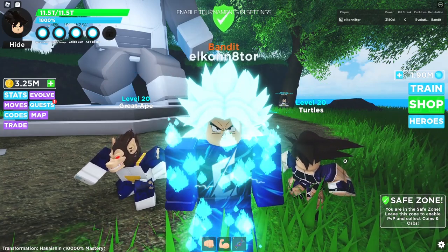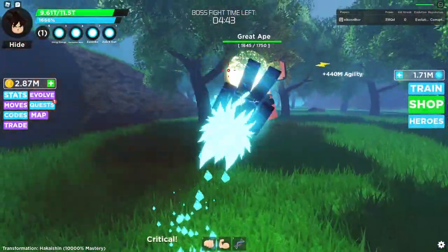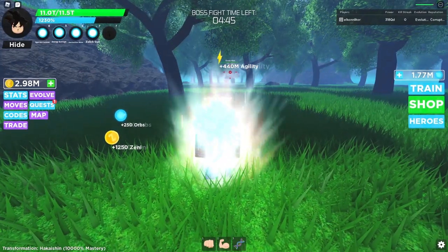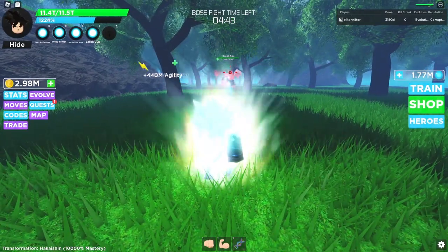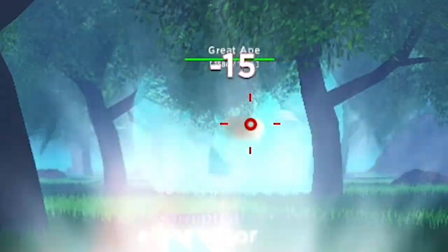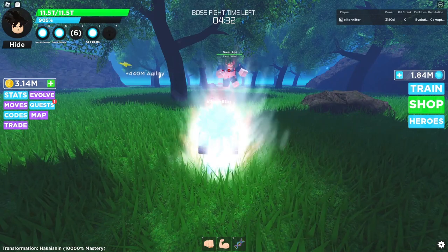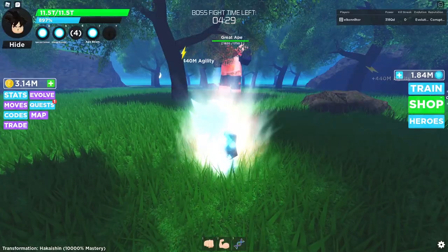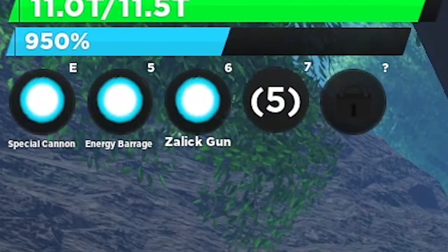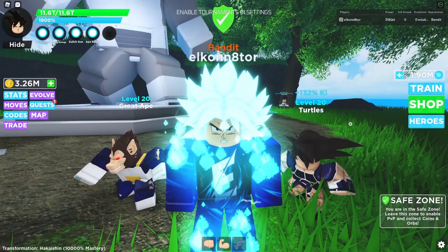Let me quickly explain each move, its damage, and cooldown. Special Cannon has a 4-second cooldown and can do 70 to 105 damage. Energy Barrage has no cooldown at all and does 15 to 22.5 damage per hit. Salic Gun has an 8-second cooldown and can do 55 to 60 damage. Ape Beam has a 5-second cooldown and can do 75 to 85 damage.